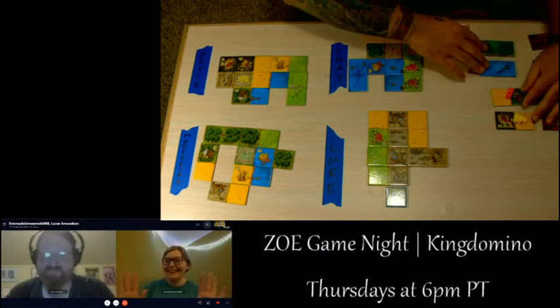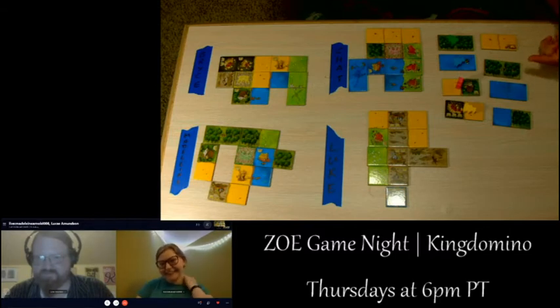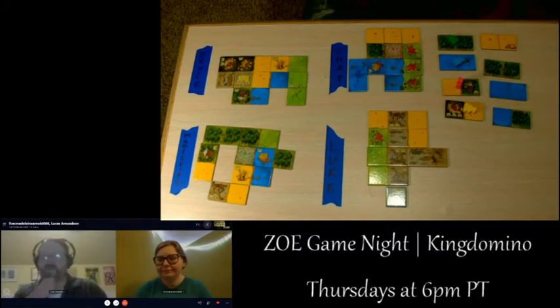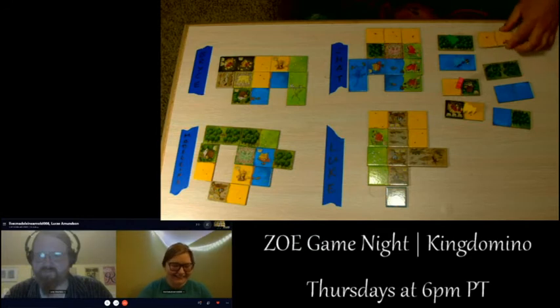The next row is revealed: double plains no crowns, double forest no crown, double water no crown, and water and forest no crowns. Not a great crown round. The double forest has a figure in the center that looks kind of like Frodo fighting a giant spider, holding something glowing. The double plains has some very confused cows. It's Madeline's turn.